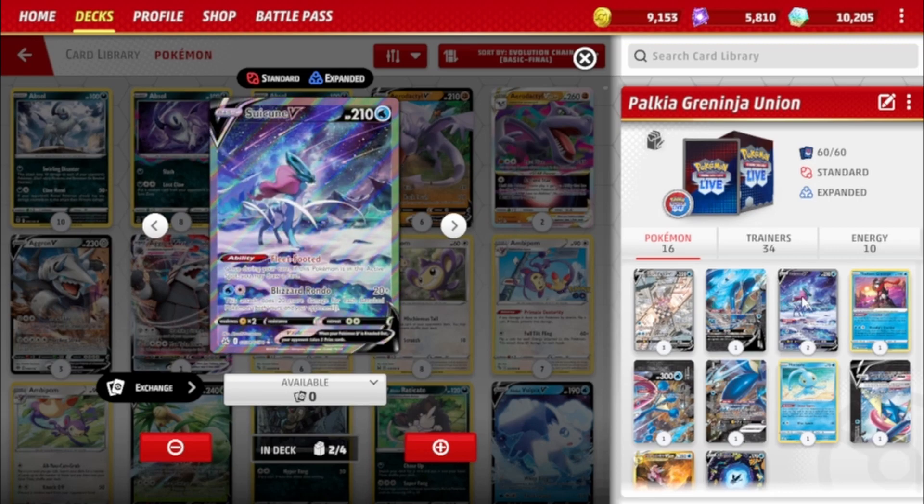Before we get to the Greninja, we have Suicune V — gorgeous looking card, this is the Crown Zenith version. It has Fleet-Footed, like all the dogs do: if this is your Active, draw a card. It also does a miniature version of Palkia's attack, Blizzard Rondo — 20 plus 20 for each Benched Pokémon in play, yours and your opponents. This deck obviously did really well last season with Ludicolo and now it's creeping back in.